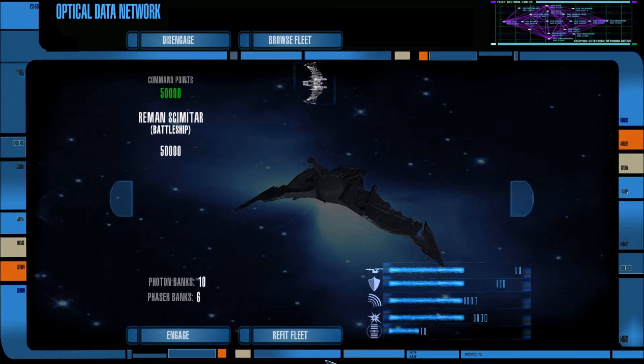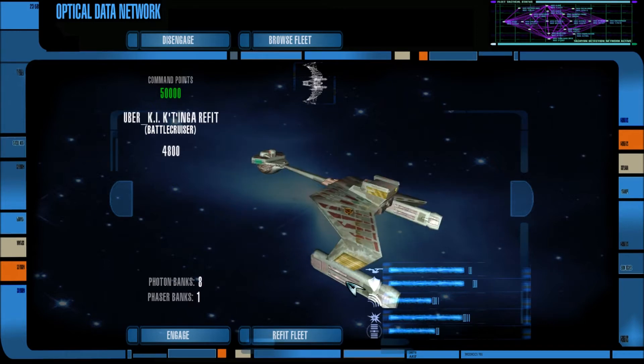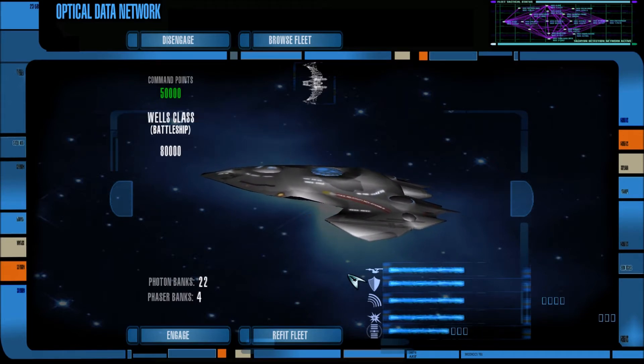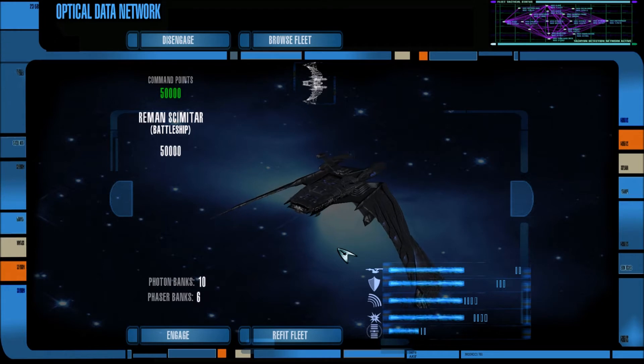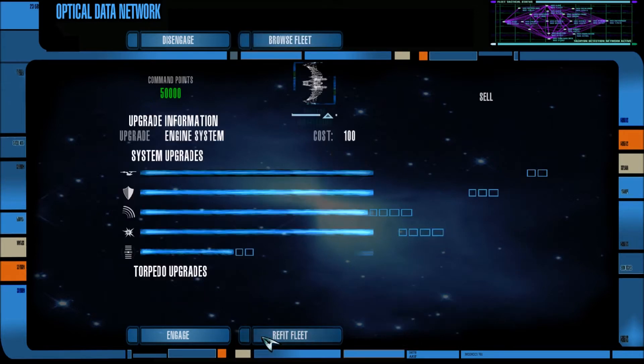For those of you who remember, we did a battle like this where we had the armored Wells class go up against the Enterprise J at one point, and it did not win. Now the Reman Scimitar is not even as powerful as the armored Wells class, so I don't think we're gonna win this.